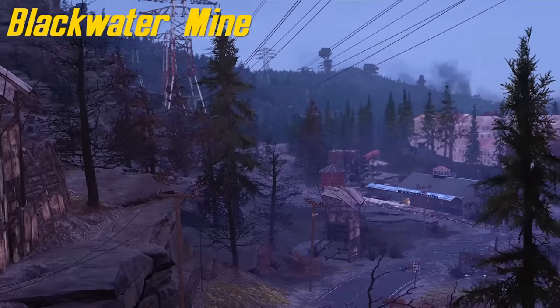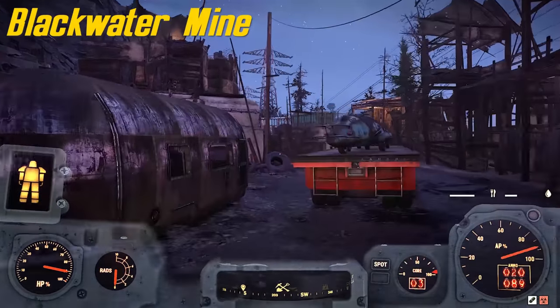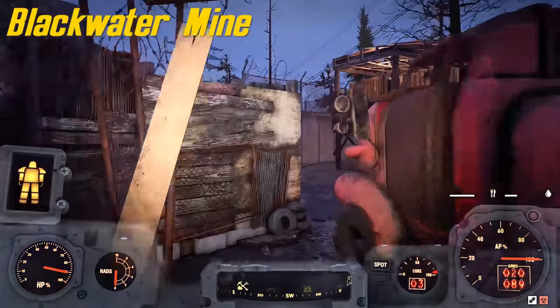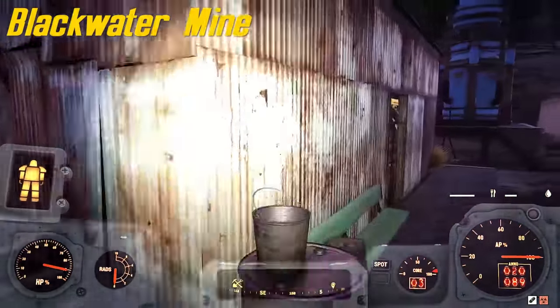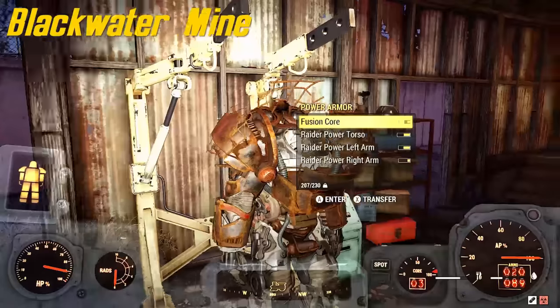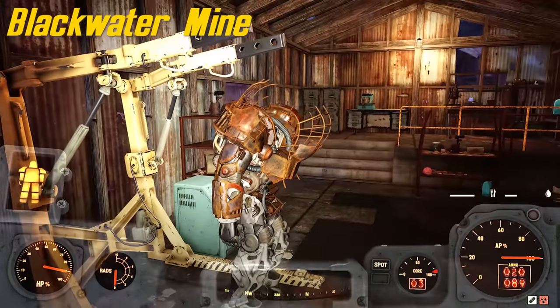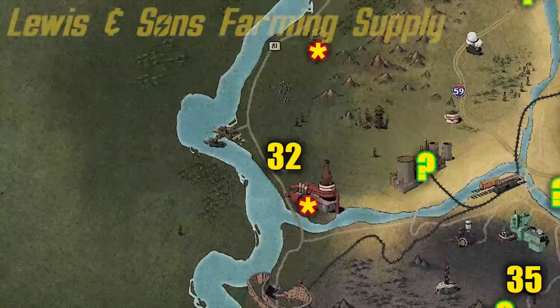Number 31 is at Blackwater Mine. You're gonna have to deal with a couple mole miners, but they're pretty easy. Watch out for rocket launchers though. It's gonna be in this shed-type building — here it is. It might spawn as raider armor or something else.